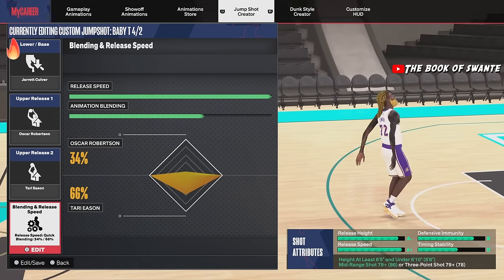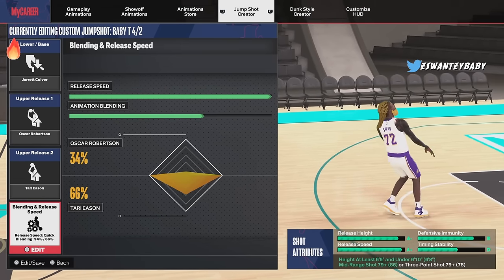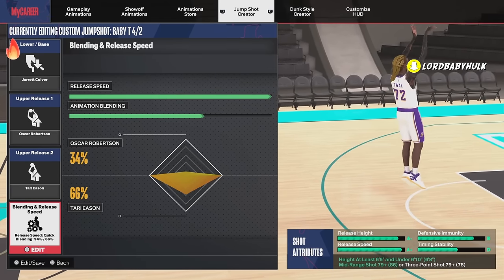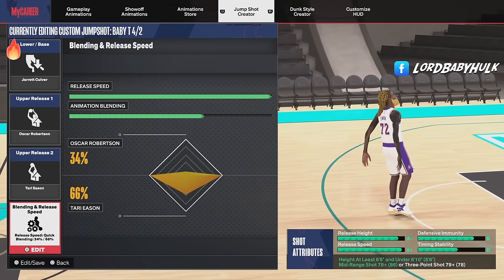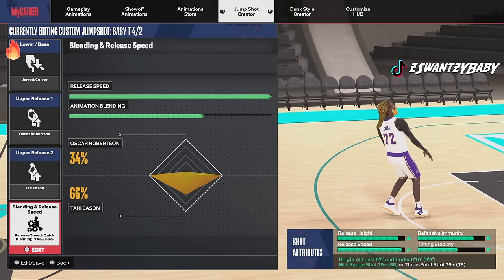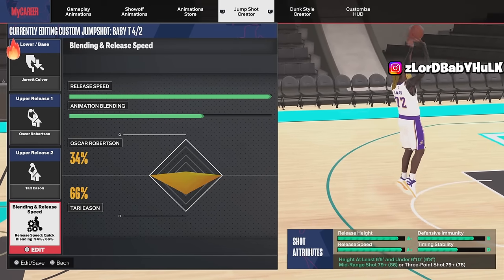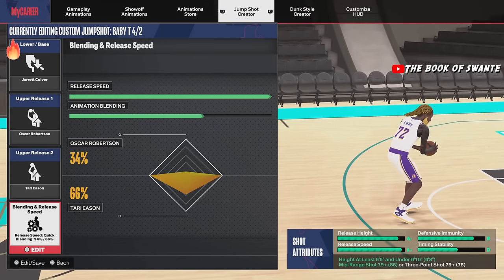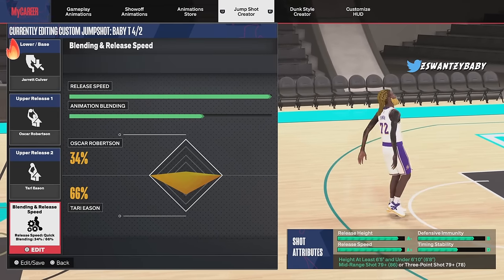This jump shot right here is the best jump shot when you don't have T-Mac, for every build. For those of you that aren't over 6'10, this is your jump shot. I see y'all missing using JT or Scotty or whatever — this is the one. It's better than all of them. When I tried Baby T-Mac it's just so much easier to hit effortlessly. This is the lifesaver y'all need.